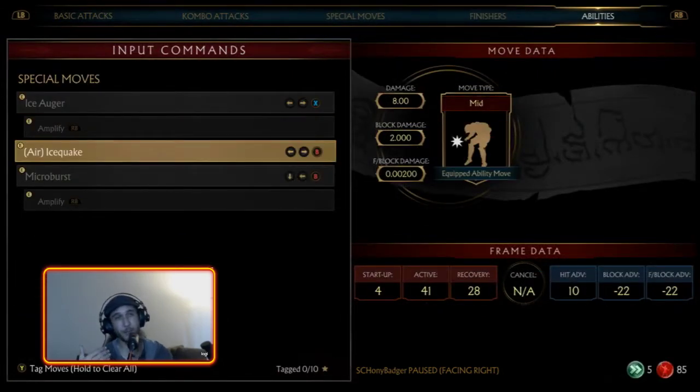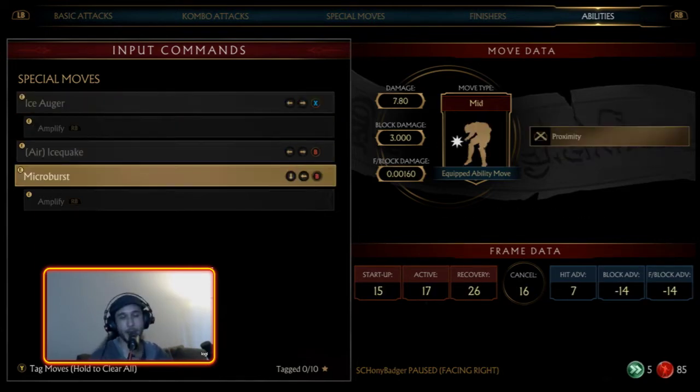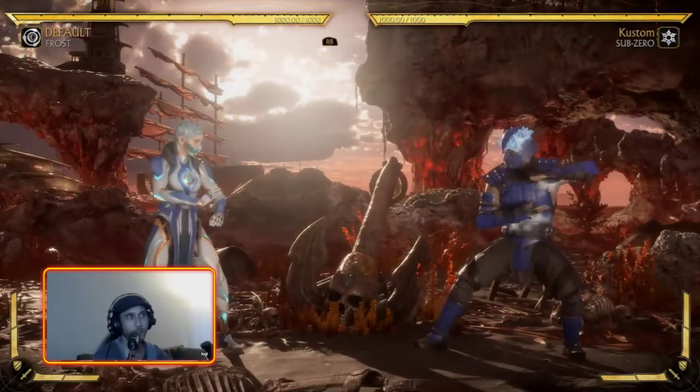This is a build submitted to me by a community member who's put in a lot of time on Frost — shout outs to Mr. Crosby. We have the Ice Auger, the Air Ice Quake, and the Microburst. Let's look at these.